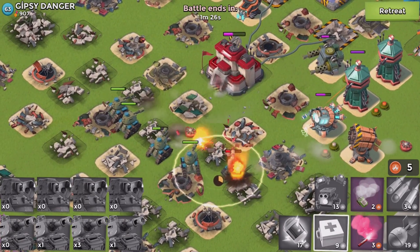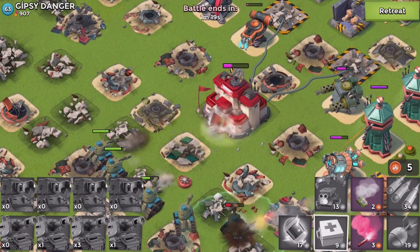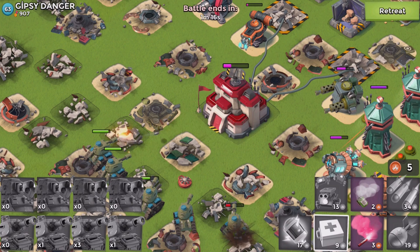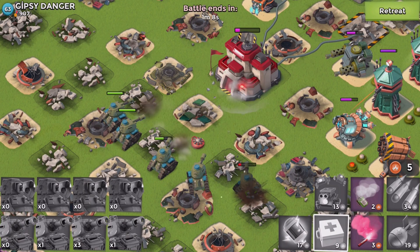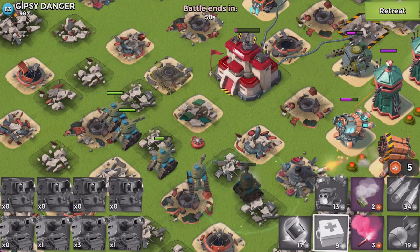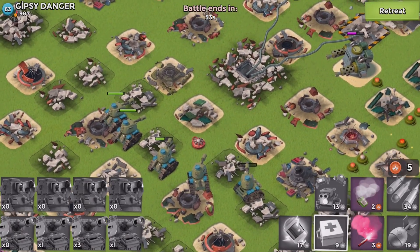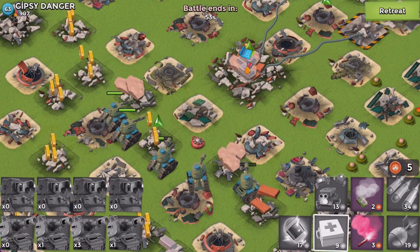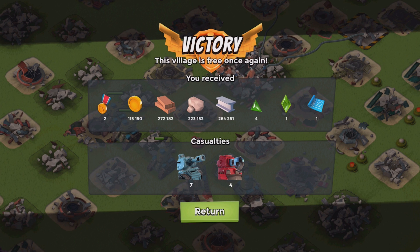Let's heal up this tank. There's a lot of health on this HQ — will I have enough DPS with a minute and 15 seconds left? These are boosted and maxed tanks, it shouldn't be a problem. The shield generators take tons of time to deal with, but it just went down. Seven tanks lost and four scorchers gone. Let's keep on rolling!